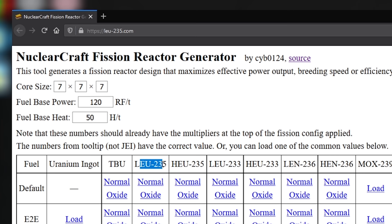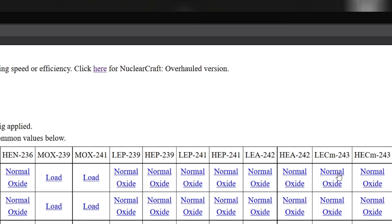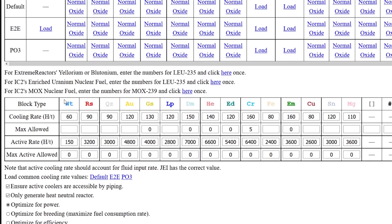Below that, the numbers are dictated by whichever fuel you select. We're going to be using LEU-235, normal variant - that's what I've clicked and why these numbers are here. If you were to use, for example, MOX-239 or LECm-243 with the oxide variant, it would show you how much RF those would generate. For now though, LEU-235 is what we're going to use.